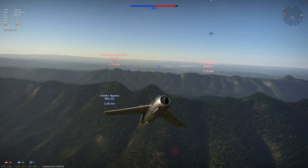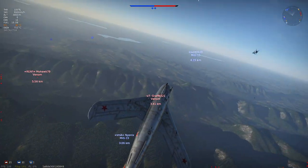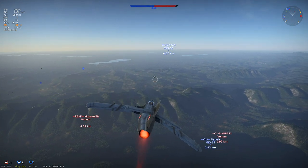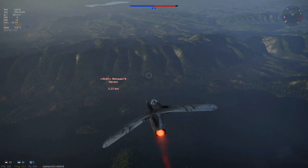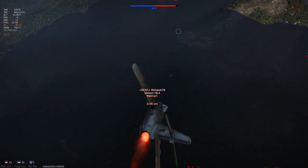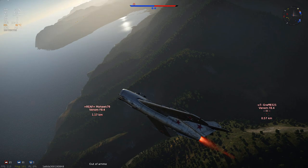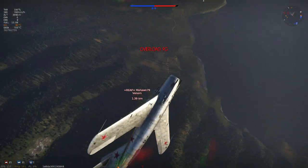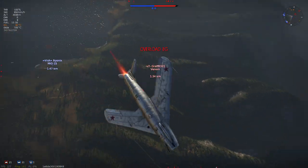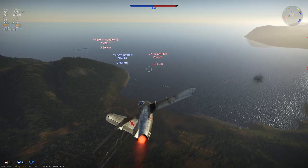I probably should have managed my ammo a bit better. A couple minutes back when I was climbing, I had the choice between going back into the fight or going for landing and rearming. That's the thing about the MiG — you don't get much ammo, so if you get the chance, you should definitely rearm. My teammate is still engaging that Venom, and since he's engaged, I dive after the one behind him — Mohawk 79 in the other Venom. Both of these pilots are good with good situational awareness. He turns into me and I do not want to risk turning and rolling into him because that will snap my wings off, so I keep going forward. Graf comes back, takes a shot at him — nothing happens. I have plenty of energy, so I turn around and engage Graf who is behind my teammate.